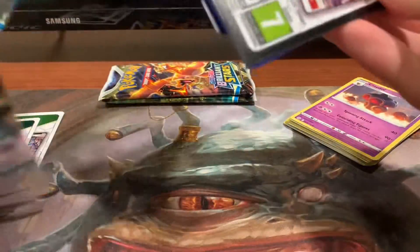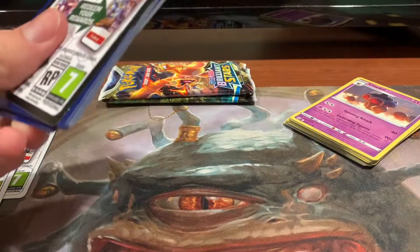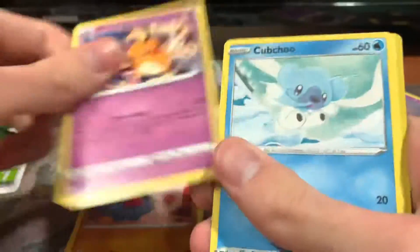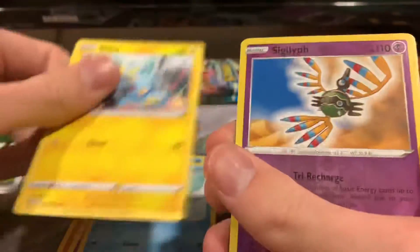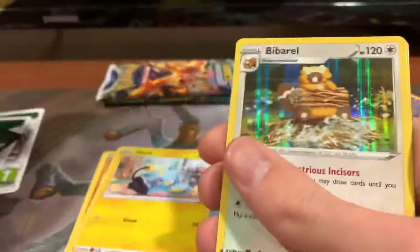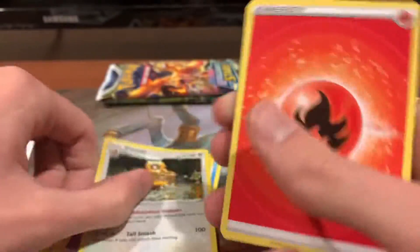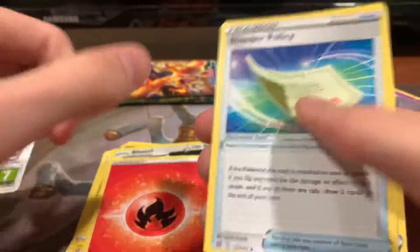This is a black code card, so hopefully we get something pretty neat. Snow Runt, Nose Pass, Detonay, Cub Chew, Shinx. Reverse Holo Sig Life into a Holo Bibbarrel, Fire Energy, Blender Policy, Executor, and a Choice Belt.